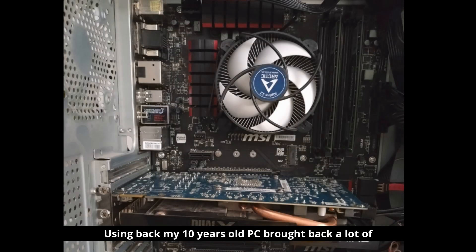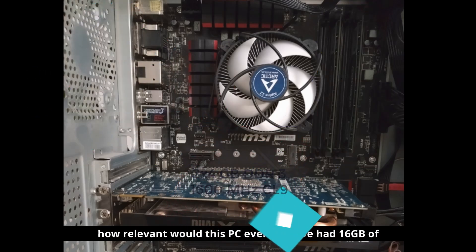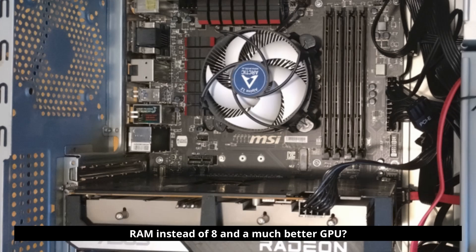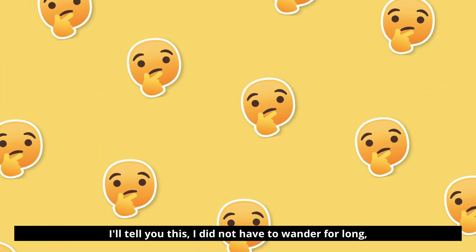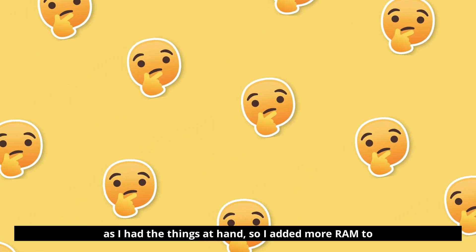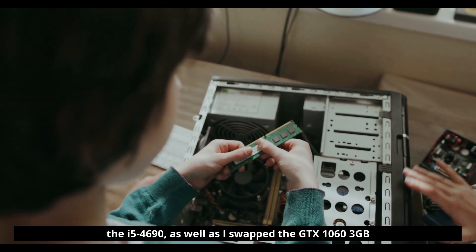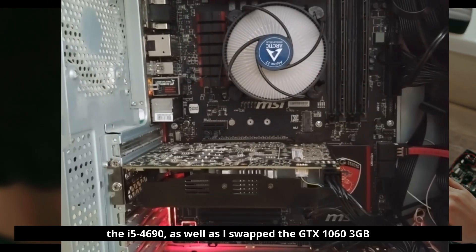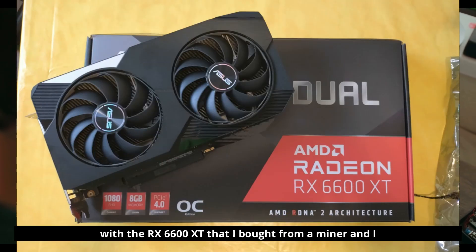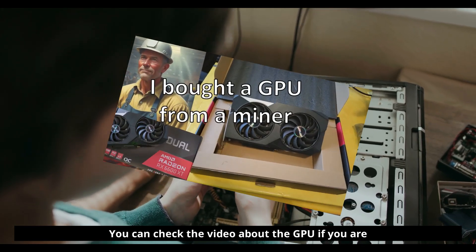Using my 10-year-old PC again brought back a lot of memories, and I was asking myself how relevant this PC would even be if we had 16GB of RAM instead of 8, and a much better GPU. I didn't have to wonder for long, as I had the things at hand — I added more RAM to the i5-4690 and swapped the GTX 1060 3GB with an RX 6600 XT that I bought from a miner. You can check the video about the GPU if you're interested.